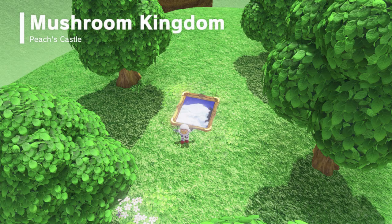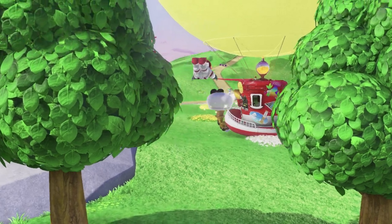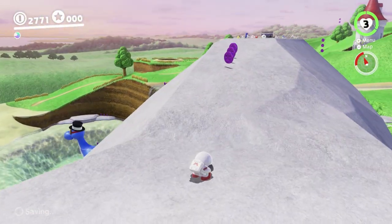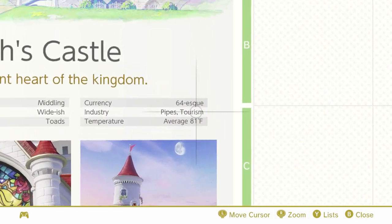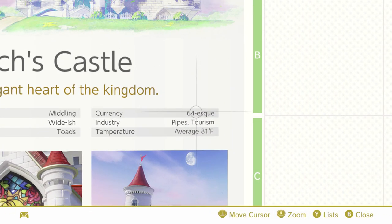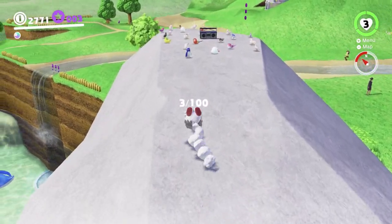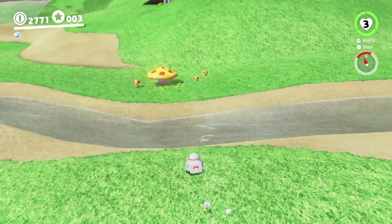Basically, Peach's Castle in this game is one gigantic reference to Super Mario 64, which makes sense because this game is kind of a spiritual sequel to that game. If you look at the coins, you can see that's the exact design that the coins had in that game. And if you look at the map, you can see it actually says 'currency 64-esque,' which is really cute. There's a hundred of them in this kingdom, so we're going to try to get all of them. There's a lot to do here.